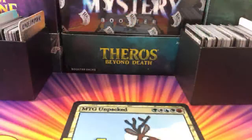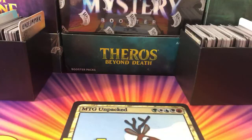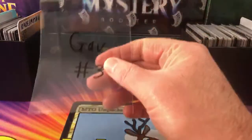I was going through some of the boxes I had laying around, putting stuff in the album and looking for stuff for these boxes. I found a complete playset of Anointed Procession, a complete playset of Walking Ballista. I think I had an Arid Mesa just in a box — I'm like, why is this in here? This should be in the album. So I took care of that.